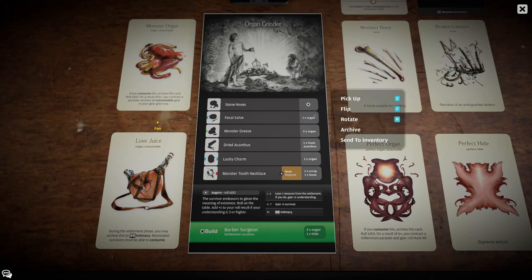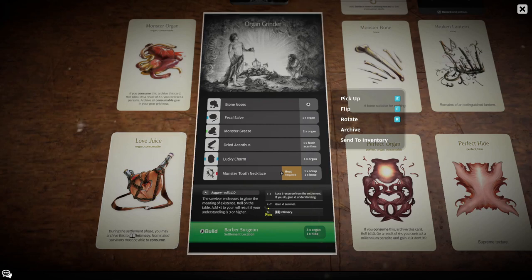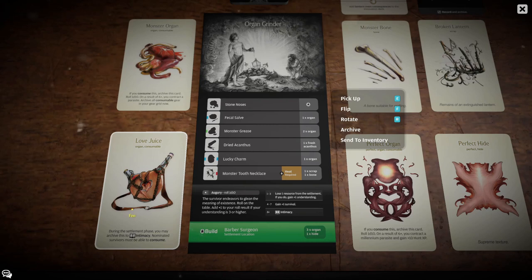Because we are mentioning the Organ Grinder and the usage of organs, I wanted to highlight Love Juice here. This gives you intimacy without rolling on the table, which is fantastic. Obviously the survivors who use it have to be able to consume. You want to be clever with when you use these, but don't hold on to them too long because events can remove things from settlement storage. If I came back from the prologue hunt at 14 population I'd use it straight away; otherwise I'd save it until I have other ways of improving population growth.